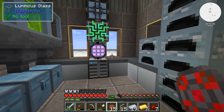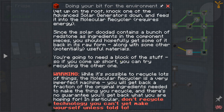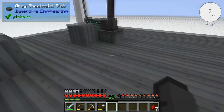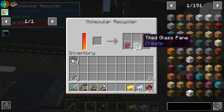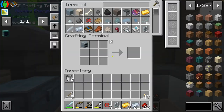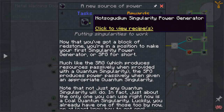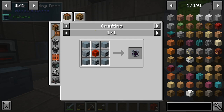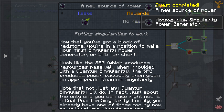We need a block of redstone but I only have seven pieces. If you come up short you can try recycling one of the other machines. We're gonna be power starved shortly - we should get enough redstone though. We need to make a not-so-goodium singularity power generator and feed it coal singularities. Let's make the not-so-goodium singularity power generator - no reward, but what's next?